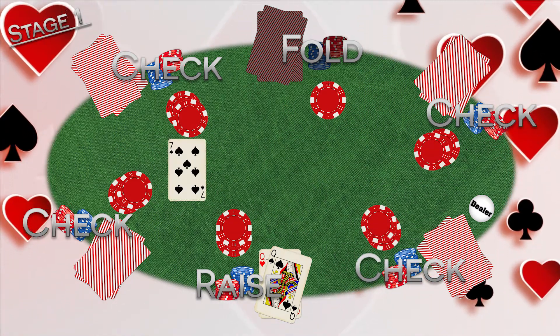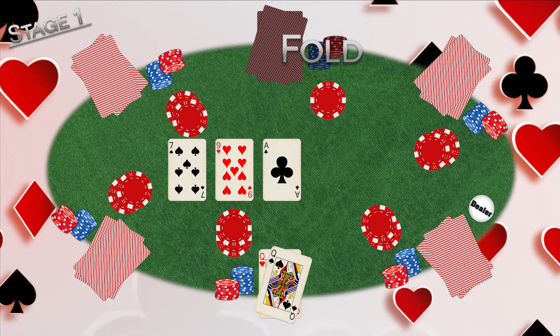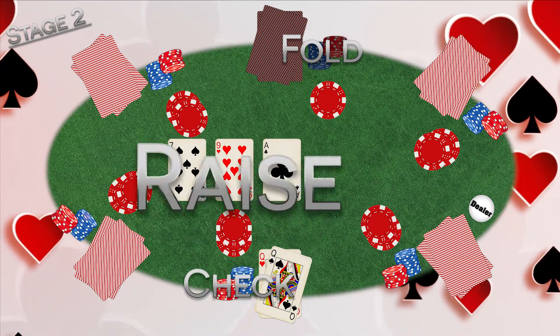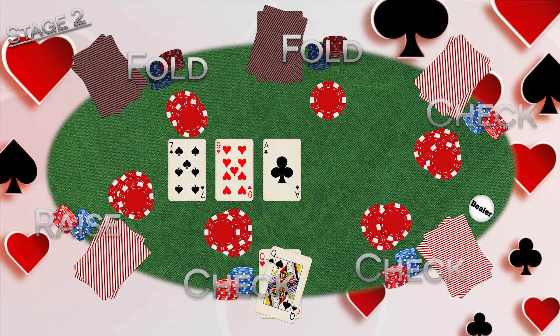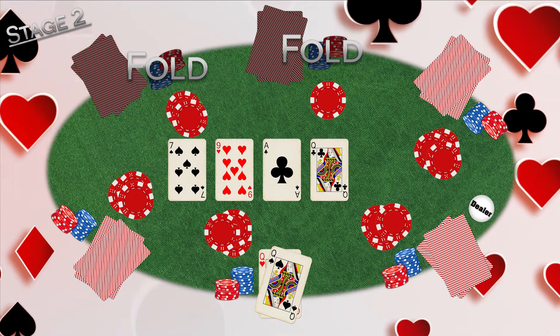When all betting is over, three cards are dealt face up into the middle of the table. This is the first set of community cards and is called the flop. Stage 2 begins with a new round of betting in which players check, raise or fold again. Once players have again all placed the same value of bets, wagered all their chips or folded, then a fourth card is dealt and added to the community cards. This fourth card is called The Turn.